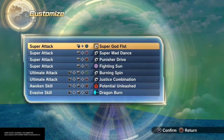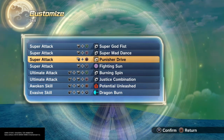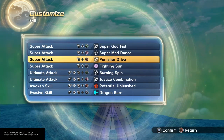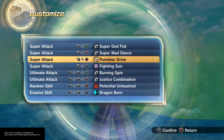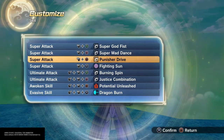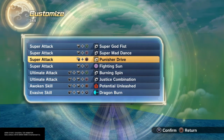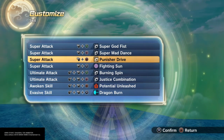For Super Attacks, I put Super Godfist for quick damage, Super Mad Dance because it deals a lot of damage and it's a great move, and Punisher Drive because it fits the theme of Piccolo — you get those lightning-fast hits in. And Fighting Sun because it's quick to get off, and it shows a fiery aura that comes out of you when you unleash the move. It fits the theme of Piccolo because in the show, he was like a fast, Phoenix-looking character — all of his attacks had to do with fire and stuff.